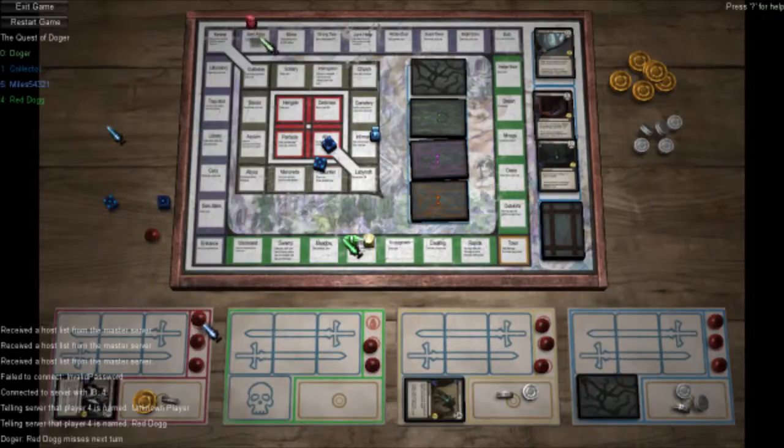You have to teleport to Town and you can decide to buy something. So basically, Miles, I'll tell you how buying works. You see the price in the lower right. But you can also pay one silver to shuffle all those cards back to the bottom of the deck, and three new things will come up.